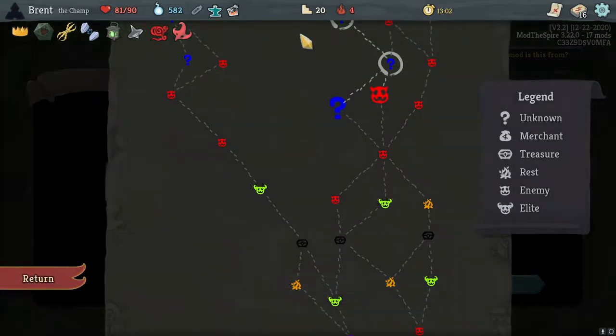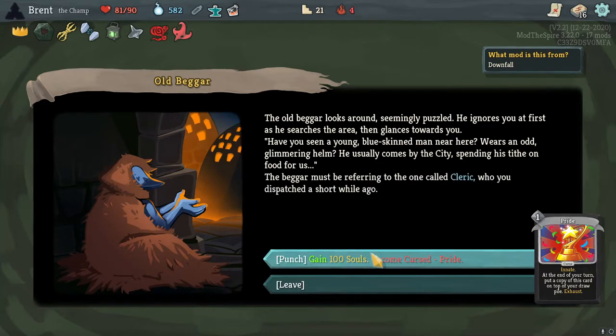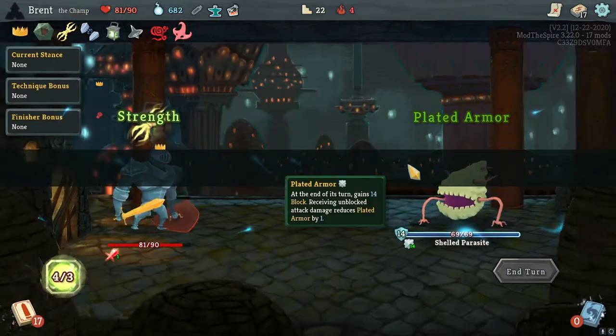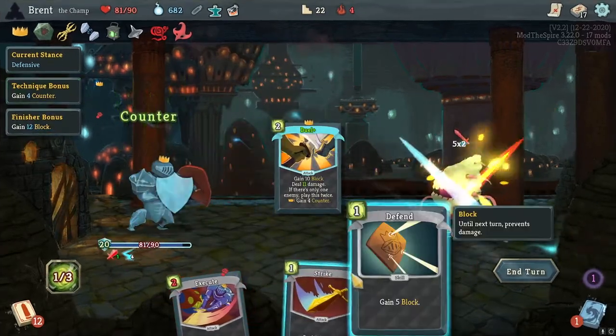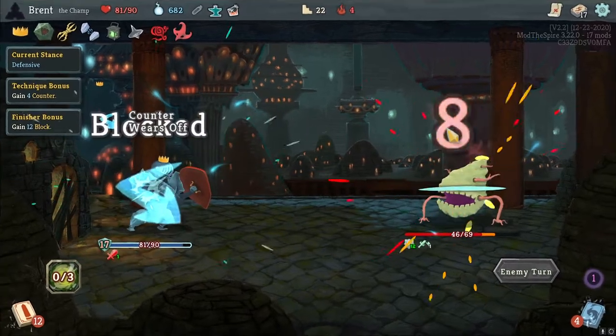I'm not giving up my Heart — unfortunately not the character for this. A lot of the Downfall characters don't benefit as much from it. We'll get 100 souls, take Pride for now since we're going to a shop anyway. We will Pride here, we will Duel, and then we will start working through that plate of armor.